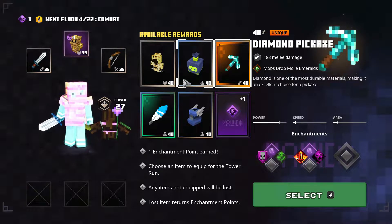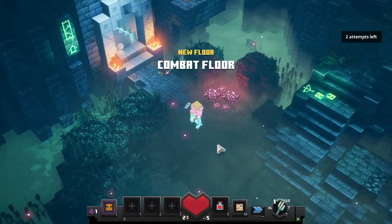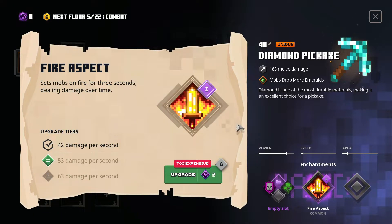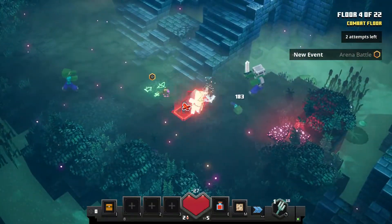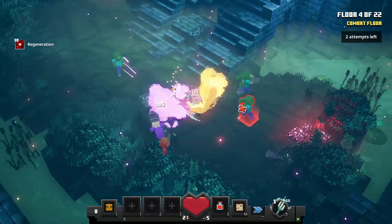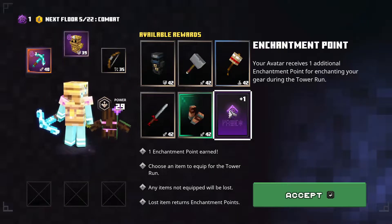I just completed floor three and got a really interesting item — a diamond pickaxe for my weapon. I think I'm going to grab that because it's been a while since I've used the diamond pickaxe and it looks pretty cool. I'm going to go ahead and enchant it — probably put fire aspect on. Let's see how the diamond pickaxe does. It is a slower weapon but it does do a decent amount of damage, and we've got the fire enchantment on it as well. Floor four is done.